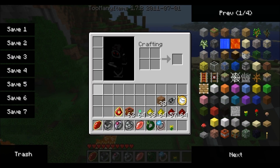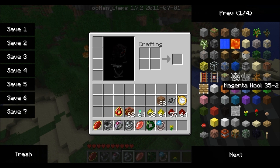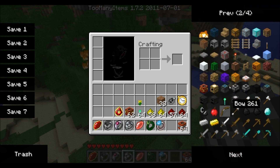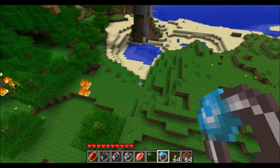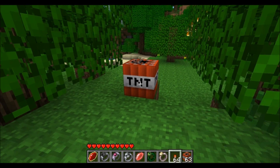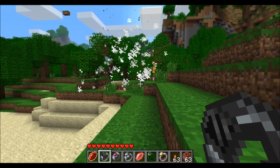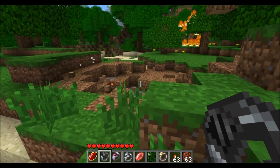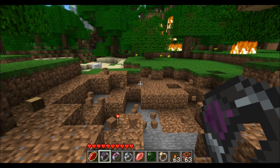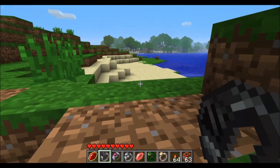Now we have our Black Hole Band. I'm going to use some TNT to show you the effects of it. Put our TNT down and we're going to light it — back it up. As this blew up, all the blocks are dropped. If I press G while holding this Black Hole Band, all the blocks will come to me, like so. It's really cool.